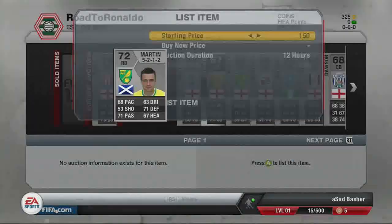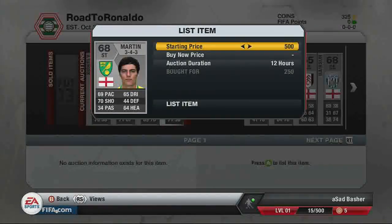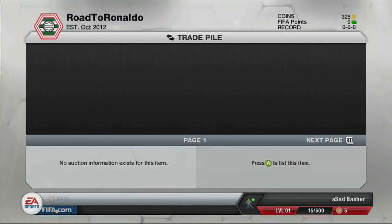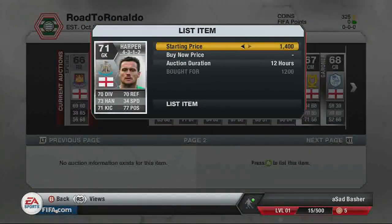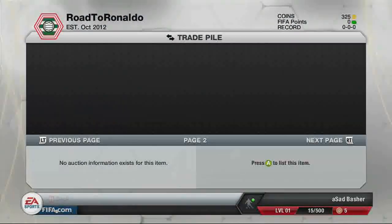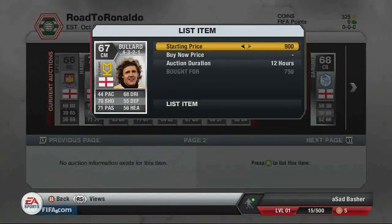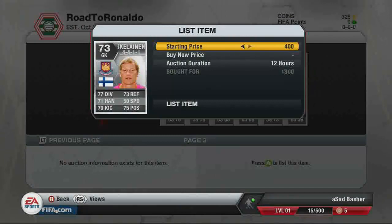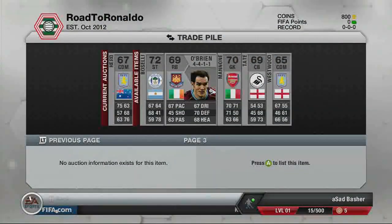It's the 250 coin silver BPL trading method — I'll link it in the description. As I'm listing these players, you can see I bought most of these silvers for 250 and am selling them for 500. Obviously not all sell for 500, so you adjust your prices. Got a Harper for 1.2K selling for 2,000 coins, but most non-shiny silvers go straight up for 500. The Eskalainen I bought for 1.8K and I'm selling for 2.8K — so 1K profit there.